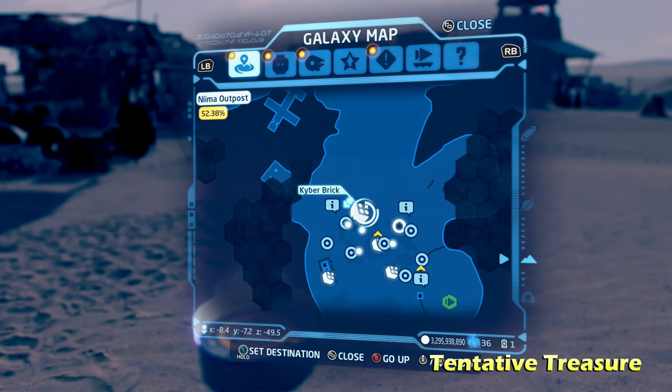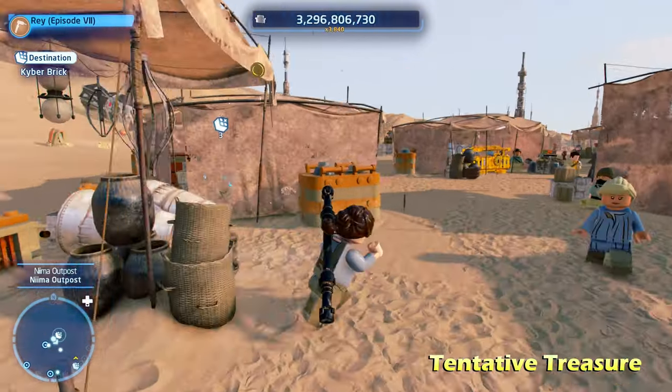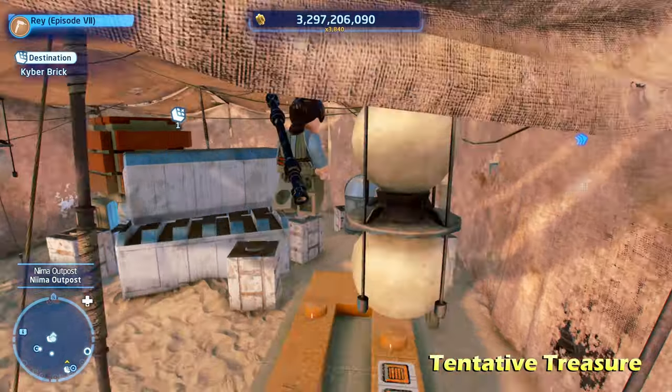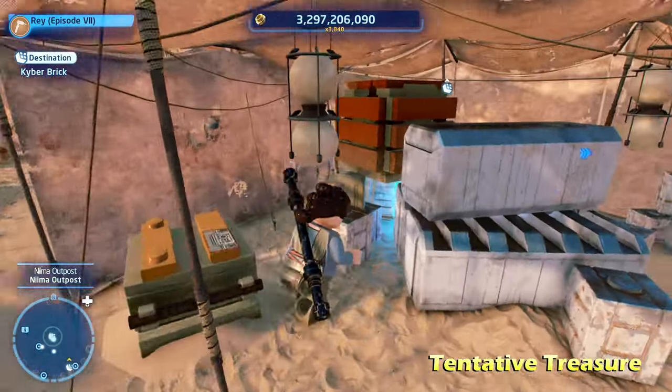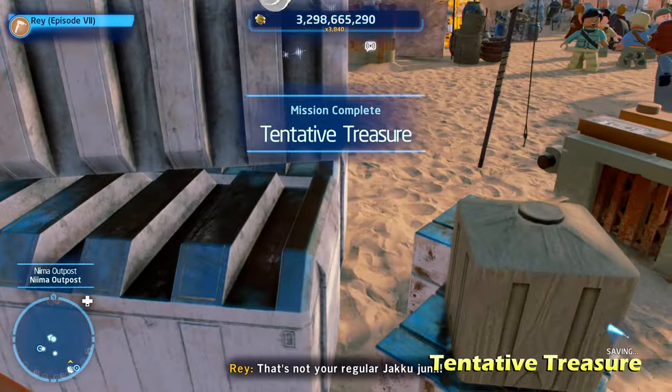Next up we're going to do Tentative Treasure. This is going to be the first one when you reach this little city market area. All you have to do is destroy some LEGO objects inside this tent, and that will allow you access to get the kyber brick for Tentative Treasure.